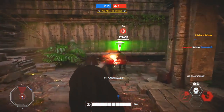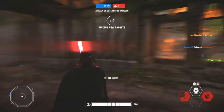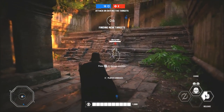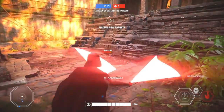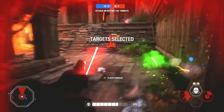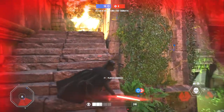Vader has three basic abilities. His L1 is going to be a saber throw, pretty similar to Darth Maul's saber toss. His L1 and R1 together is going to be a focused rage mode where you can deal more saber strikes that do more damage, and you can take less damage. And then the R1 is going to be a force choke, which is a really unique move you'll need to take advantage of if you want to be successful with Vader.